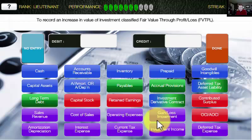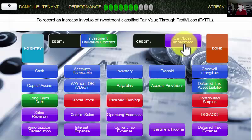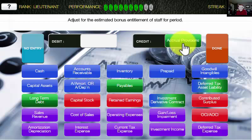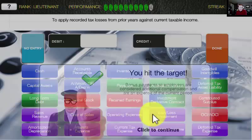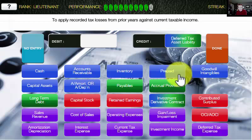To record an increase in the value of an investment classified as fair value through profit and loss. If the investment value is going up, the question is where does the gain go — and it tells you: it went through profit and loss, so the gain gets recorded there. To adjust for a bonus entitlement of staff for the period — we accrue the bonus throughout the period as income is generated, which increases our operating expenses. To apply recorded tax losses from prior years against current taxable income — these are sitting as a deferred income tax asset on our balance sheet, so that asset has to go down. We credit the asset and debit the deferred income tax expense. And away we go — you hit the target.